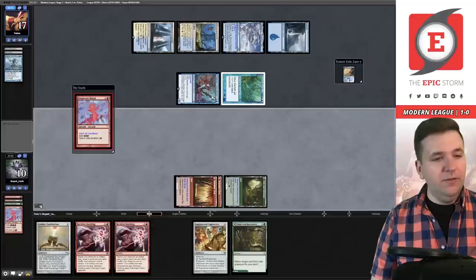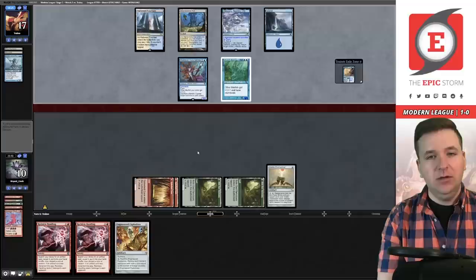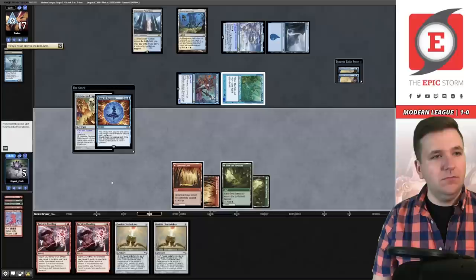It looks like my ritual will resolve — they have five power in play. We'll play another ritual. Now they have to present lethal next turn. Three cards, one lord effect puts them at seven damage, a second lord puts them at nine — double lord doesn't win them the game here. I go to five. Another Petty Theft — draw another Belcher. Explosives for two — they have Force of Negation. Sure, I'm dead. Let's go again.